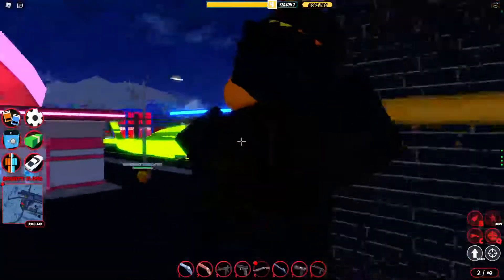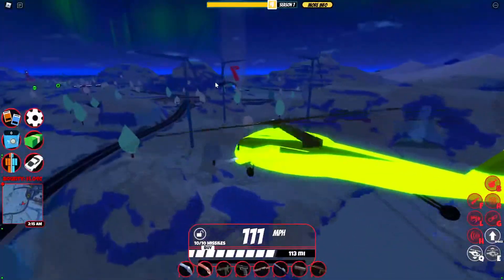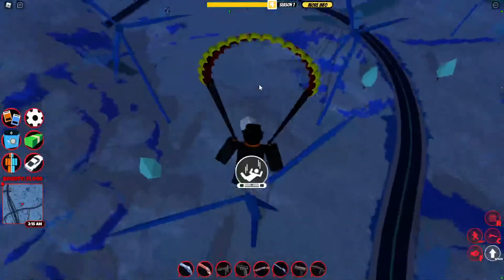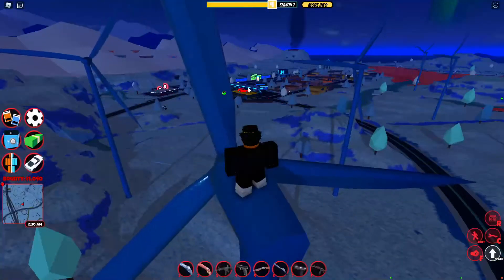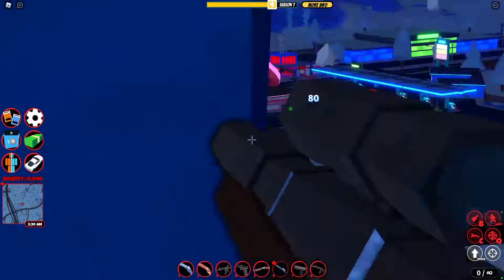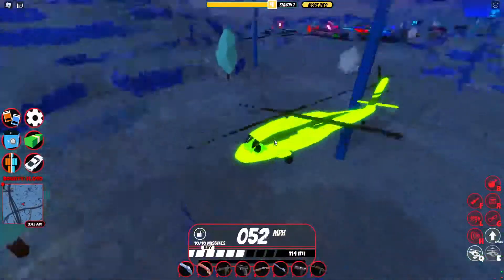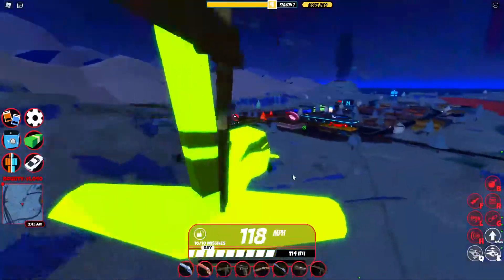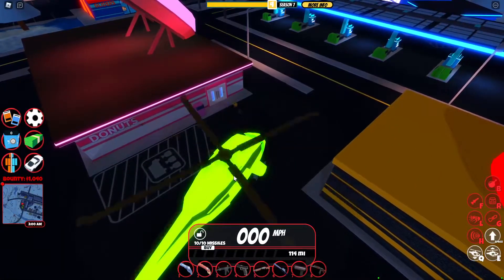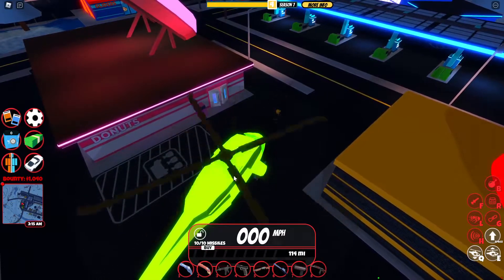The sniper also depends on range. Let me go to a random location to test it. Zooming in — it does 80 damage from distance. If you really want to get someone low and you're far away, use the sniper. It holds one ammo like every sniper. The damage can be 68, 70, or 80 — the biggest is 80.